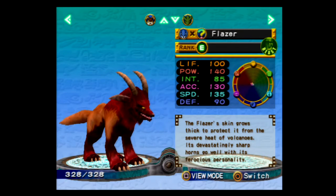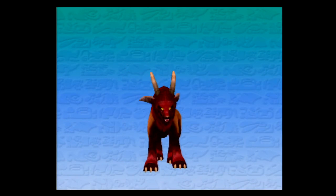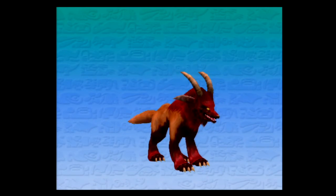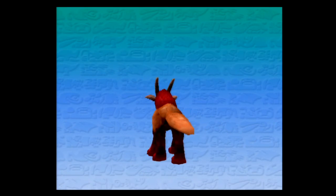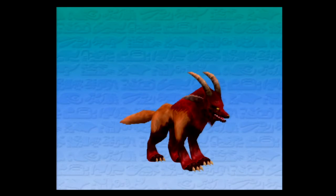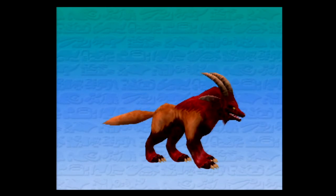The Flazer! That was the one we saw on the volcano — it was a special! The Flazer's skin grows thick to protect it from the severe heat of volcanoes. Its devastatingly sharp horns go well with its ferocious personality. Oh my gosh, it's so awesome! You can still make it look evil and cool at the same time. It kinda looks like a sea dog — well, like the Barghast — but this is cool! He kinda looks like he's wearing bell-bottoms. I like it.